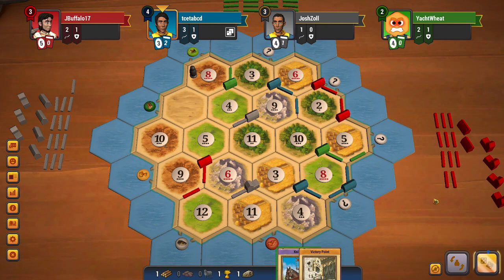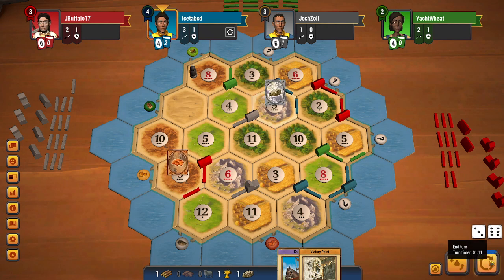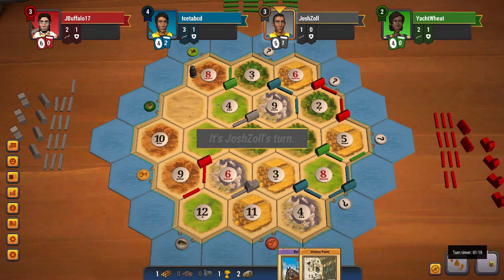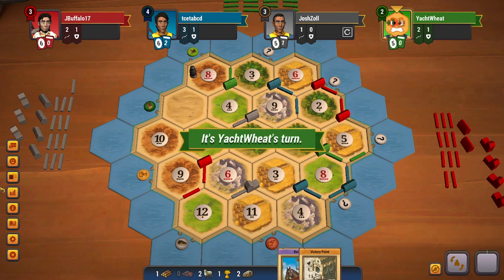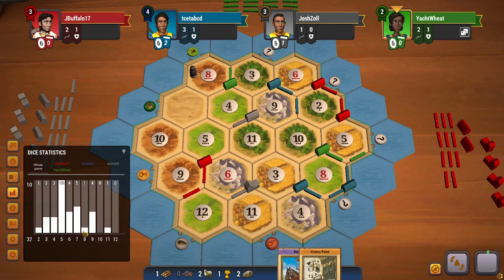Red is still targeting green, which surely seems like a mistake to me. I can't do much with the cards I have in hand so I'll just end my turn. That was the first eight of the game, and unluckily it is blocked for green.